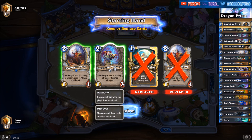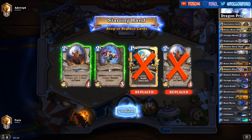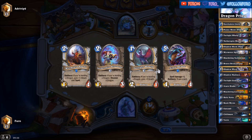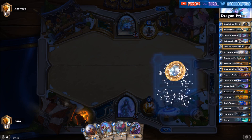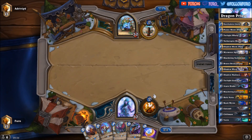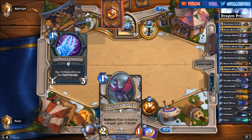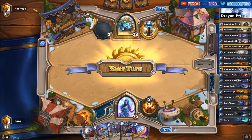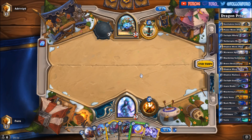Now let's keep the Nether Spy Historian and the Agent, and hope for at least one Dragon. There is one and there is another one, so two. Opponent is starting with the Spirit Claws, so most likely we are seeing some midrange Shaman.